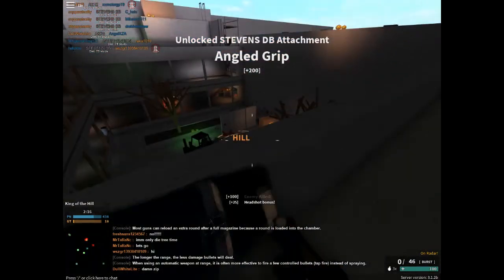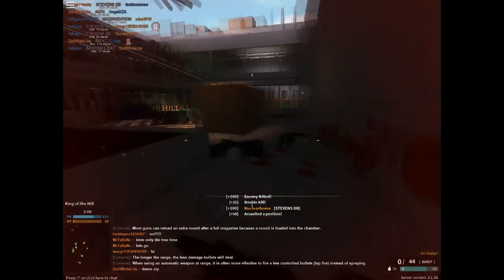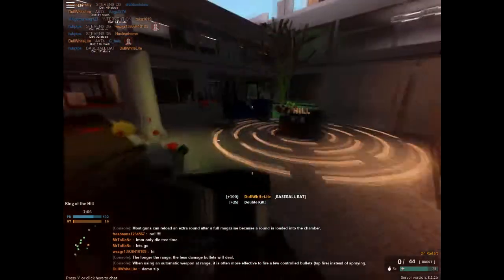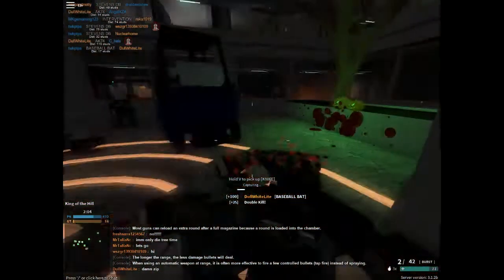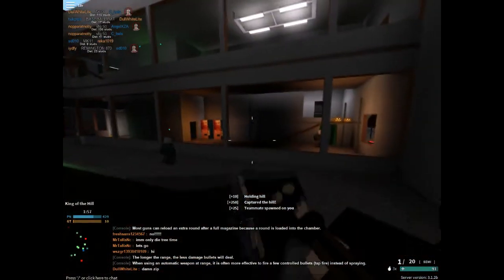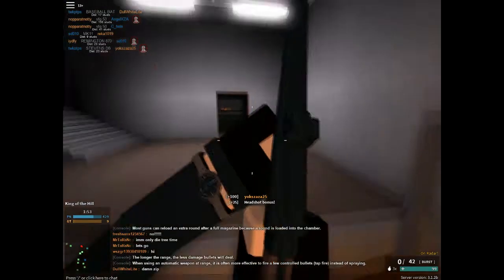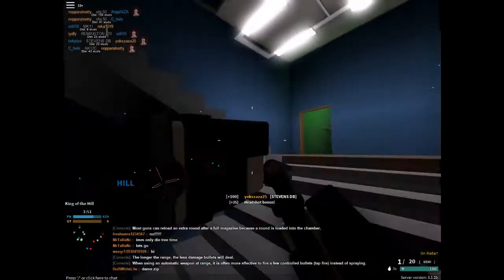This gun only got added yesterday and I've already got like 100 plus kills on it. Check this out, bro. That was sick! I hit a trick shot! Down to the hill with the Stevens DV — that is a first trick shot with a Stevens DV. That's a great start. It wasn't the best trick shot, but hey, it was good. Finally, I hit a trick shot! I'm actually really happy about that.